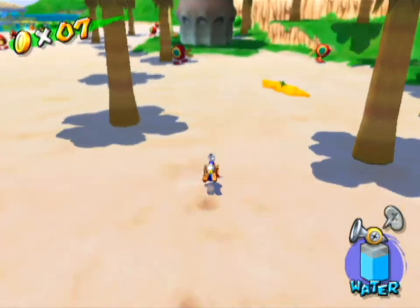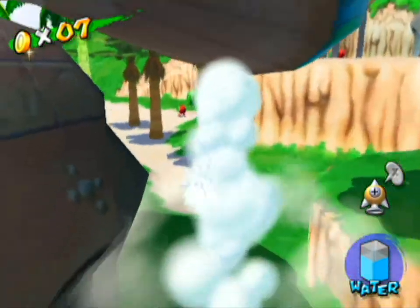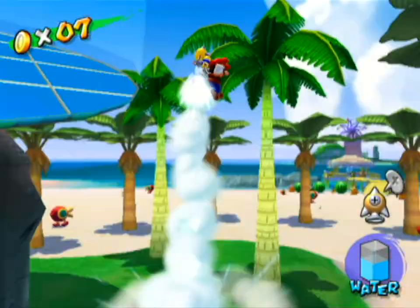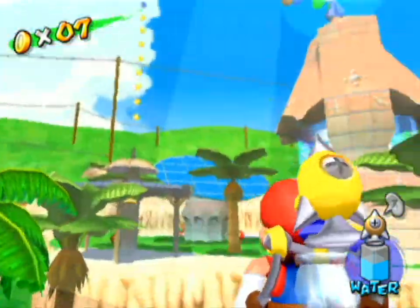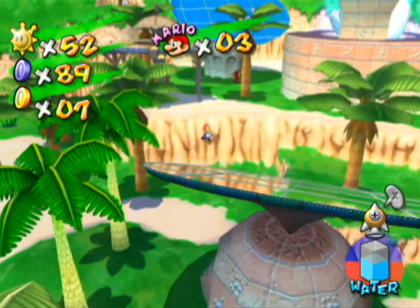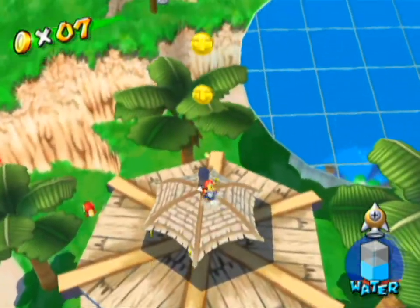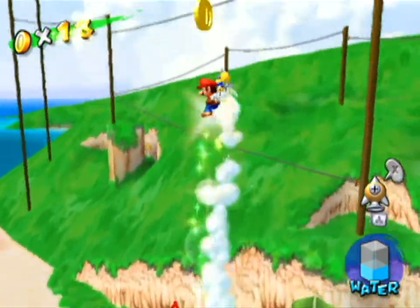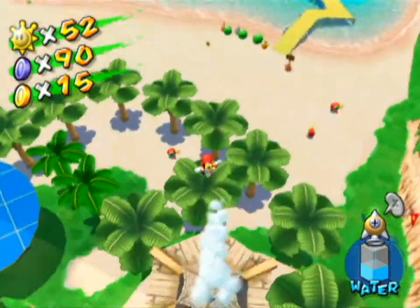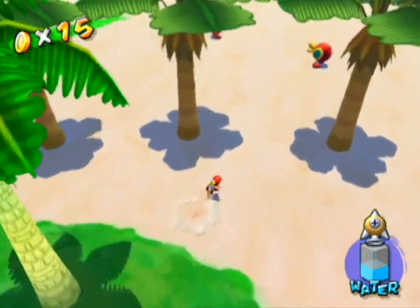I should get those ones that I need the rocket nozzle to get to. Rocket to the rescue! That was actually a really good jump. What the hell? Bees! Not the bees. Okay, that was that one blue coin. Now let's get those two triangles.